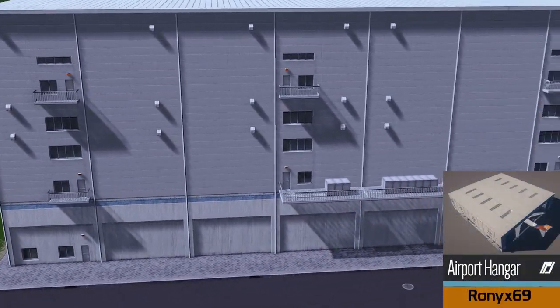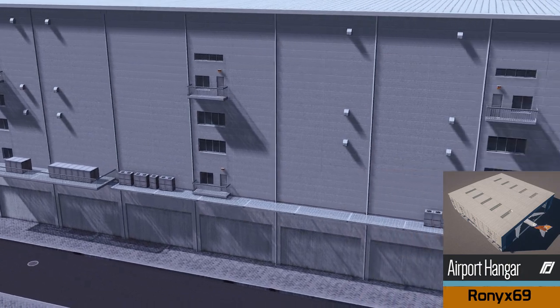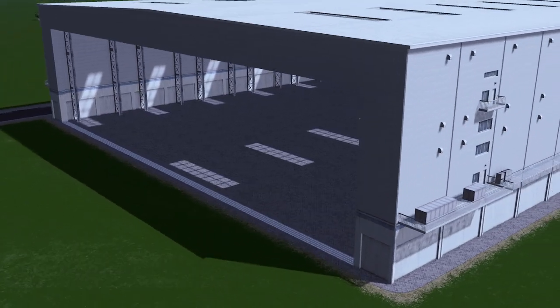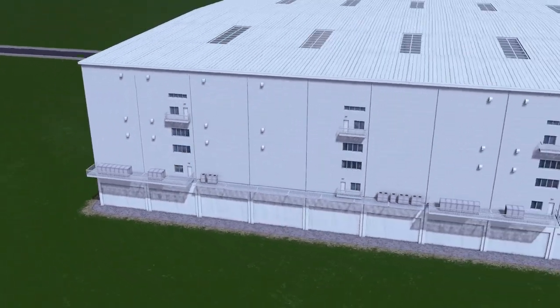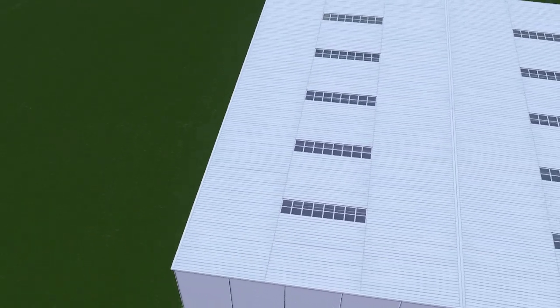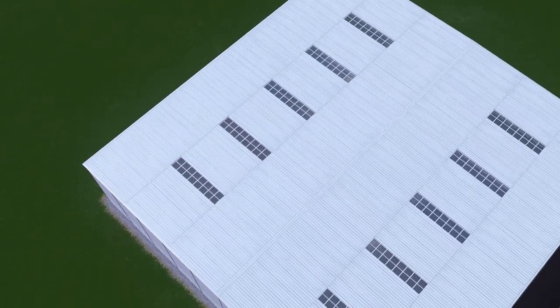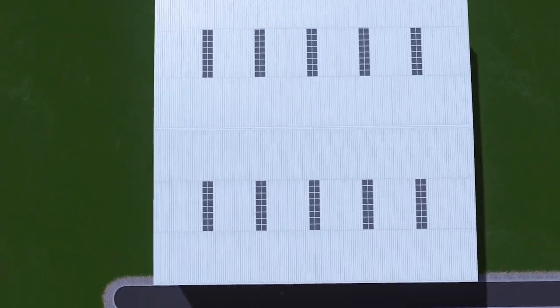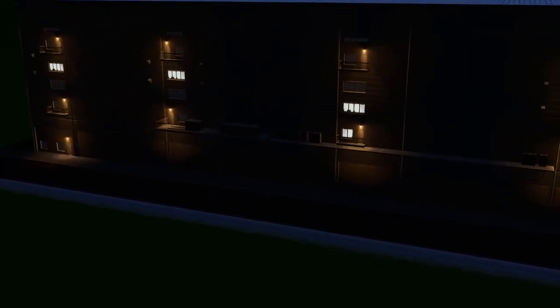Up next we have the airport hangar by Ronix. This is one huge hangar and it's very detailed. There's not many hangars on the workshop yet that are detailed to this level - it's out of this world. Huge, beautiful, and you can get away with using it in a lot of different ways. Obviously built for airplanes but why not use it for a warehouse.